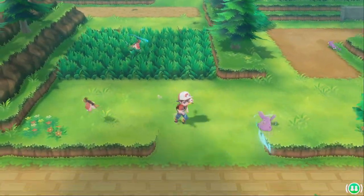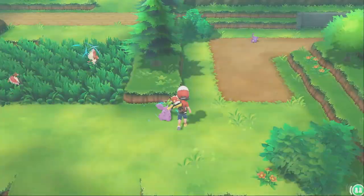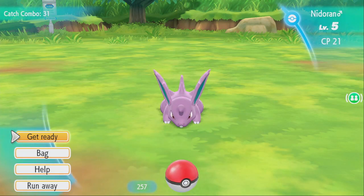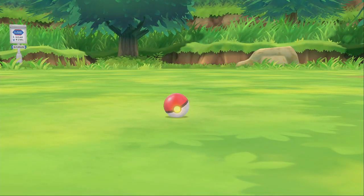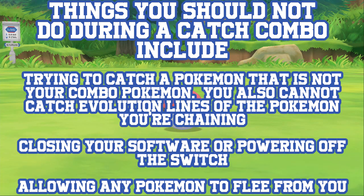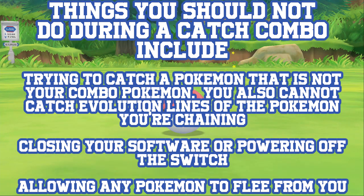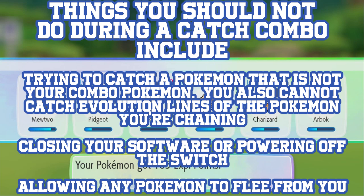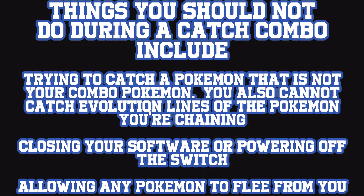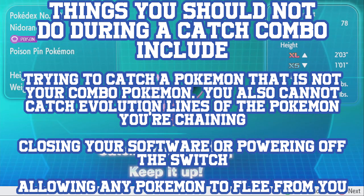Let's talk about things you shouldn't do during a catch combo. Obviously, don't try to catch a Pokemon outside of the one you're comboing — unless you find a random shiny while in the middle of a combo that you want to grab. That will break your combo, but a shiny is a shiny, so go after it.